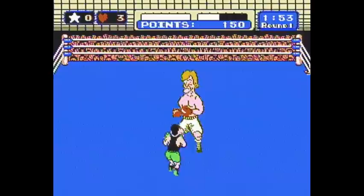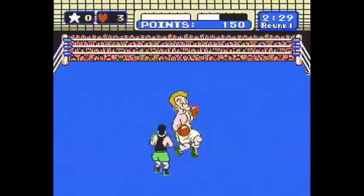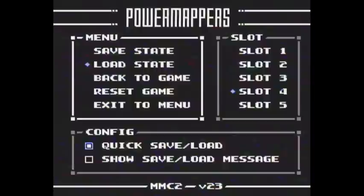To do a quick dodge, make sure after you press left to dodge, you hold up very quickly and then Little Mac will come right back to his fighting stance much more quickly. And not only that, when Little Mac does a quick dodge, you will give your opponent some lightning punches like you just saw right there.